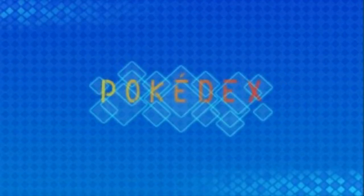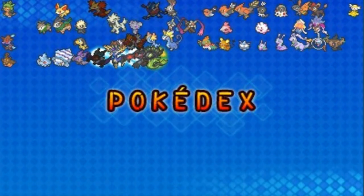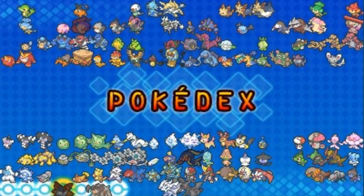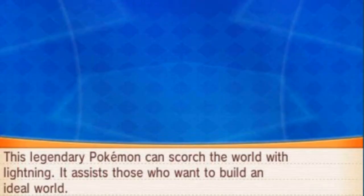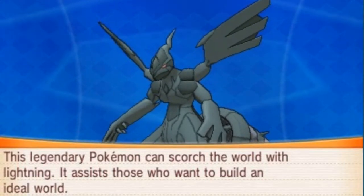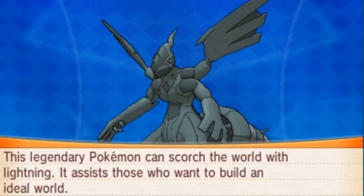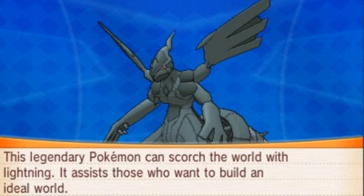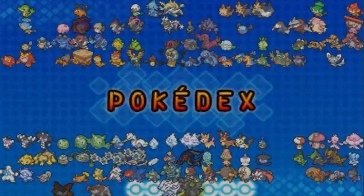Before we do anything, let's go straight to the Pokédex. Here we are with Zekrom — the Deep Black Pokémon, Dragon and Electric type, nine feet six inches, 760 pounds of pure freaking darkness. This legendary Pokémon can scorch the world with lightning — it assists those who want to build an ideal world. The yin and yang of Pokémon right here.